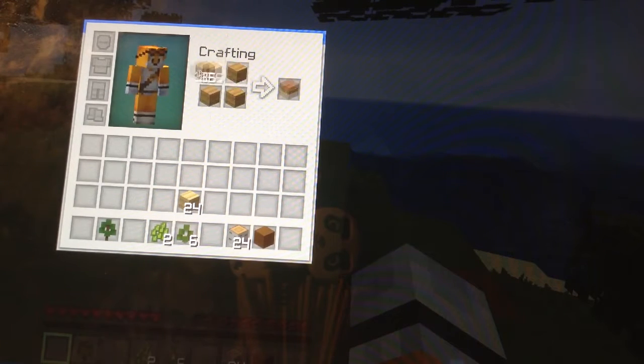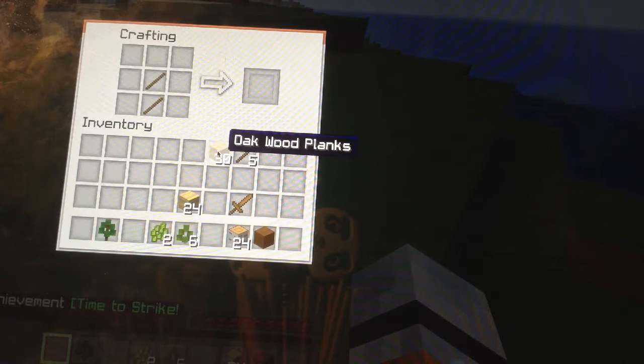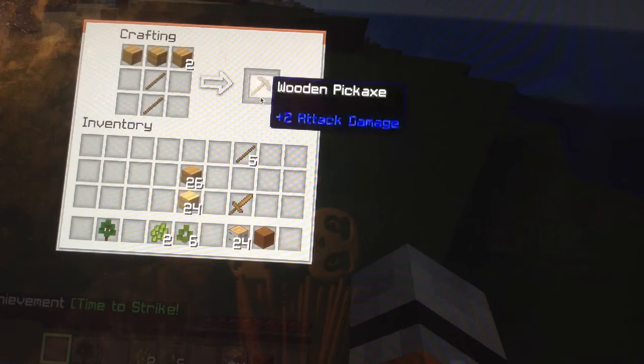Before it turns to night, hopefully. We've got — let's craft ourselves a sword, pickaxe, a hoe just in case we need some food, and an axe. Now we're set.